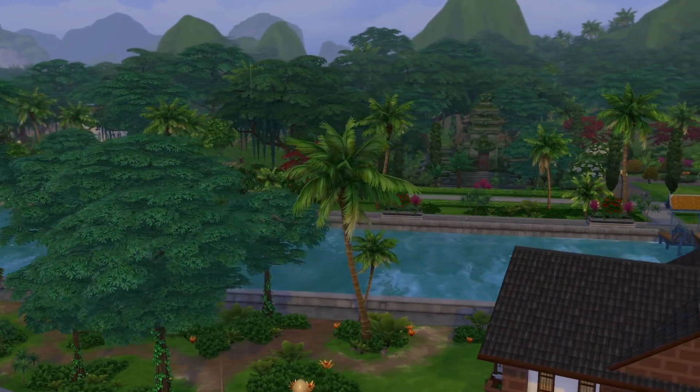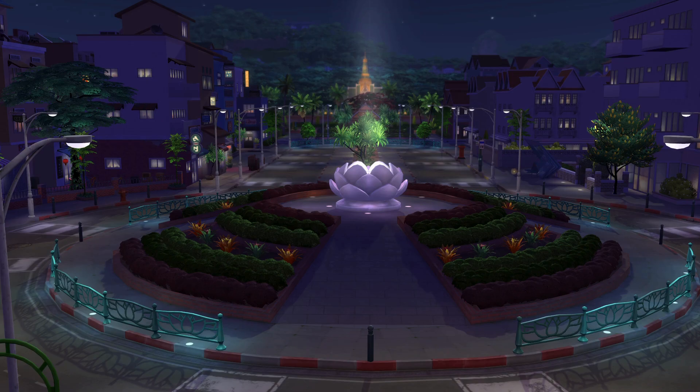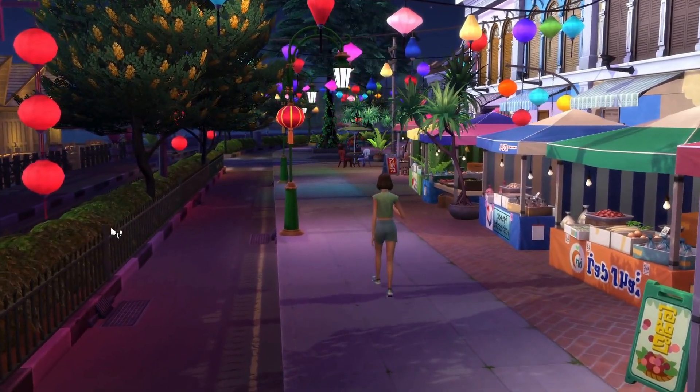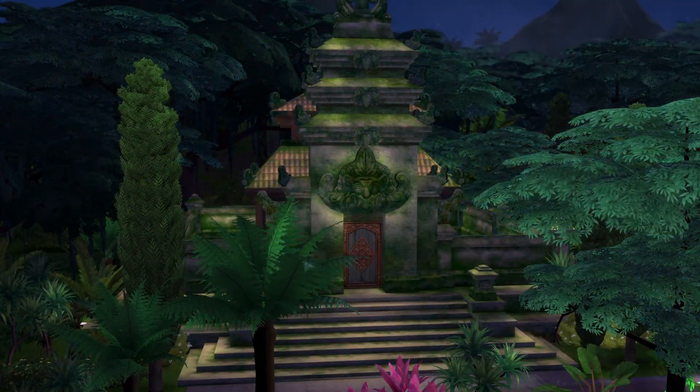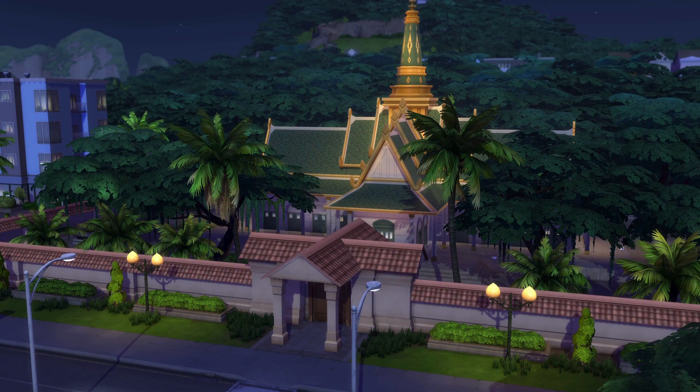The world of Tomerang is beautiful — I can't think of one that is so pretty, especially at night. It just comes alive with colour from the night market and lanterns all around. The items here are great too. The animal sanctuary and the temple are lovely, but they are just items and you can't go inside them or visit them outside of rabbit holes.